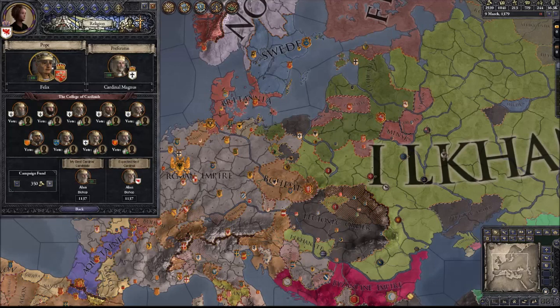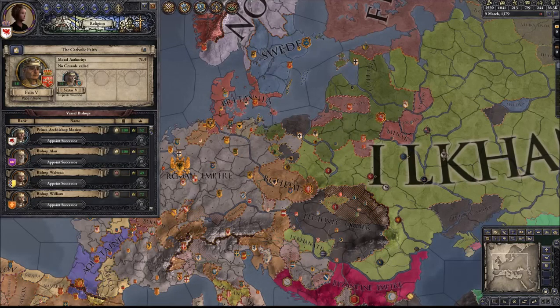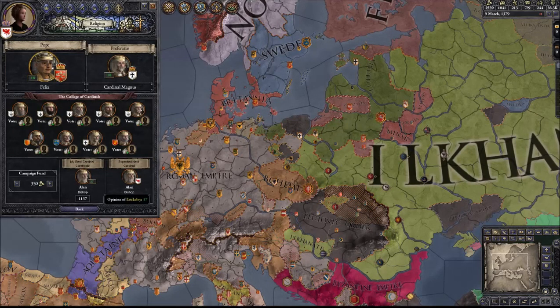In this case, we're going to increase the campaign fund just to show you guys that the expected next cardinal is going to be Alan. Now, unfortunately you can only do this with one guy at a time, and as you can see Alan is 58 years old, so even if he is elected as cardinal it's unlikely he's going to last very long. But you want to just keep doing this, and hopefully in the next cardinal election, when one of these cardinals dies, Alan will be replacing him. You want to continue doing that until you have more cardinals than any other country, and once that happens that pope will do whatever you want.